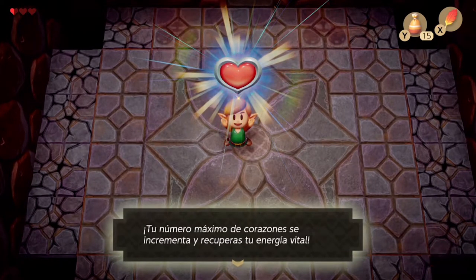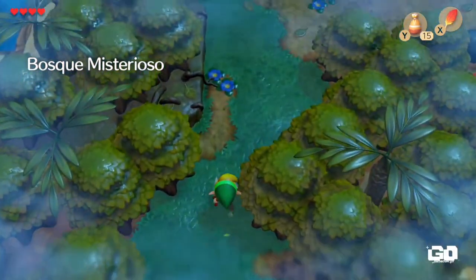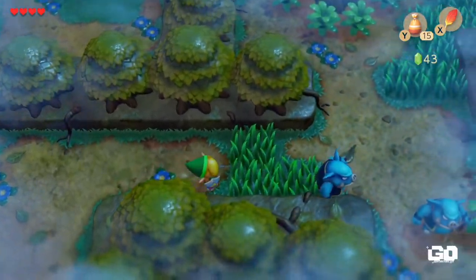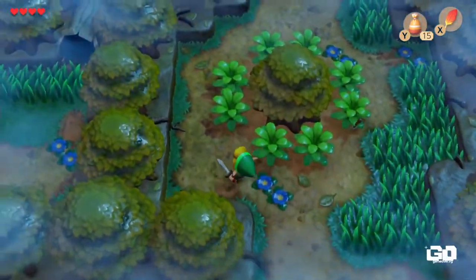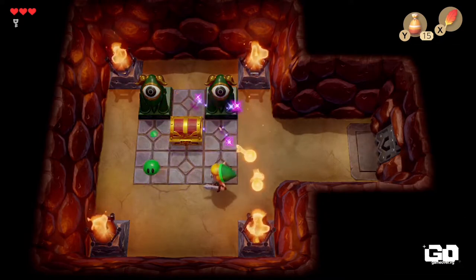En este remake, y a diferencia del juego original de Game Boy, puede notarse que tenemos un campo de visión completo, una gran ayuda en lugar de las pantallas corredizas, que nos da una sensación de libertad a la vez que nos permite ver hacia dónde ir y dónde se encuentran los ítems de los cuartos contiguos. Esto no es en todos lados; en los calabozos seguiremos con las pantallas corredizas como en el juego original.